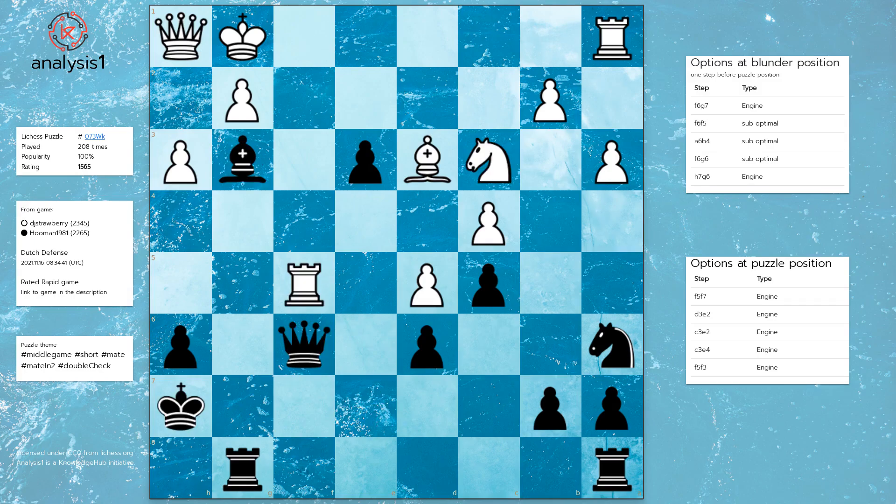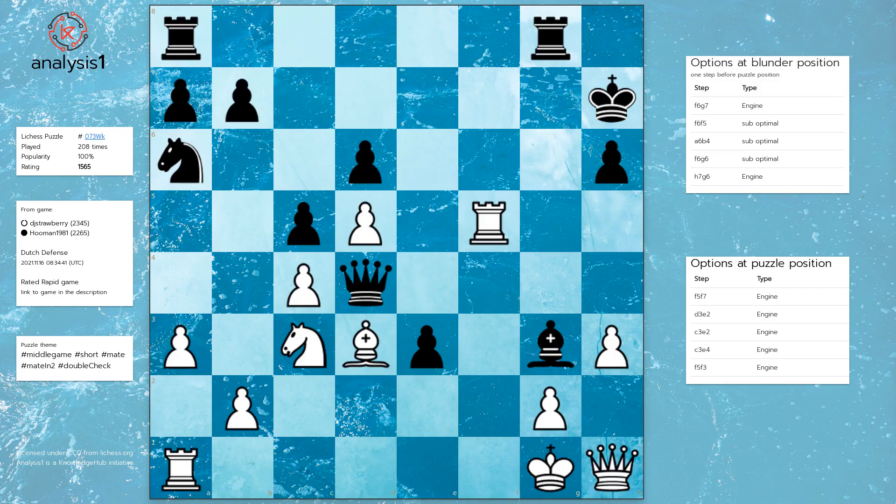The blunder move was Queen to d4. Remember, there is only one correct answer. Let us look at some move options we have at this stage. The solution to this puzzle and the best option is: Rook to f7 check, King to h8, Rook to h7, checkmate.